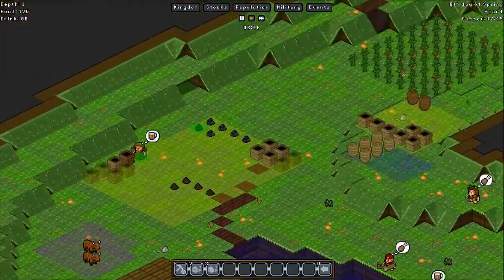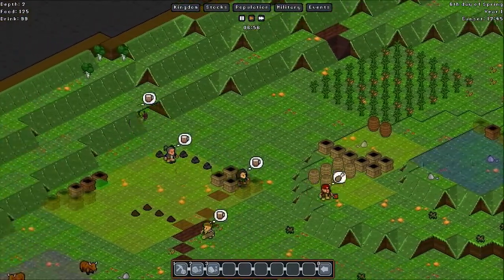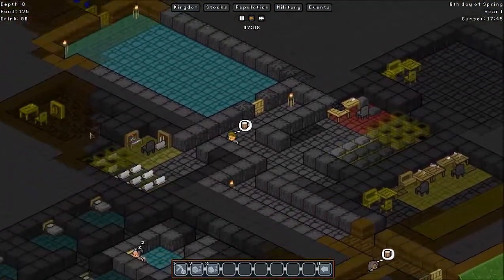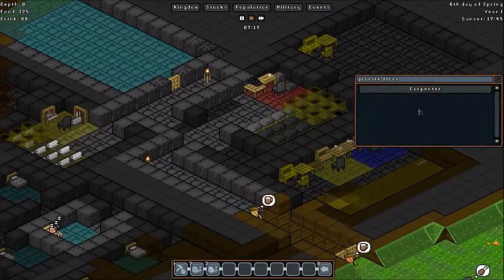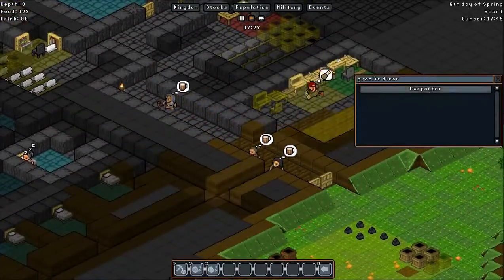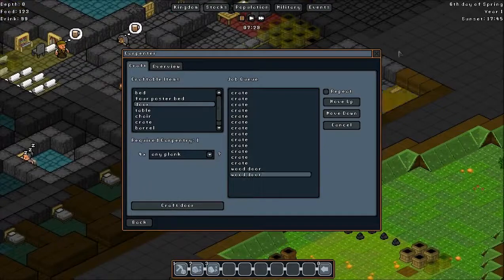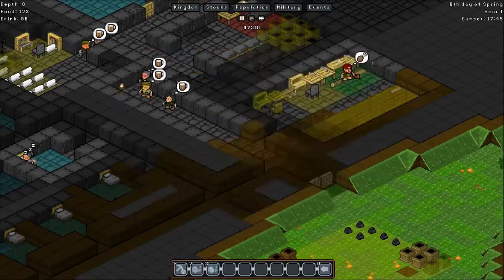These are all planted again — good. Trees haven't grown yet, but all these crates have been built. They haven't built the workshops — I need more people. I need to put another door in, craft door, and then a whole bunch of torches.